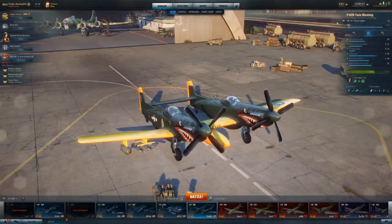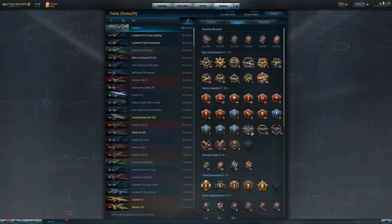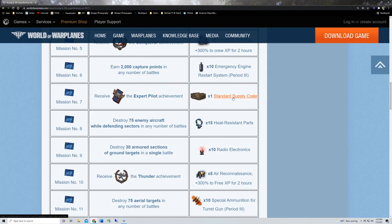The Expert Pilot achievement is awarded for achieving one of the top three ranks in the combat crew for two victorious battles in a row — the count resets. I've apparently done this for 26 battles in a row and I'm currently on a series of 16. You just need to be top 3 in two victorious battles in a row. Seems easy enough — you get a standard supply crate, not anything special, but you get something.